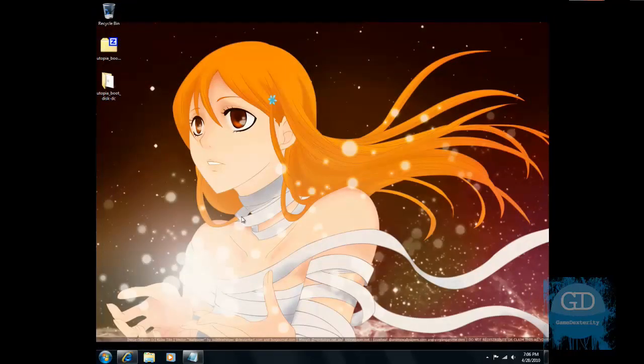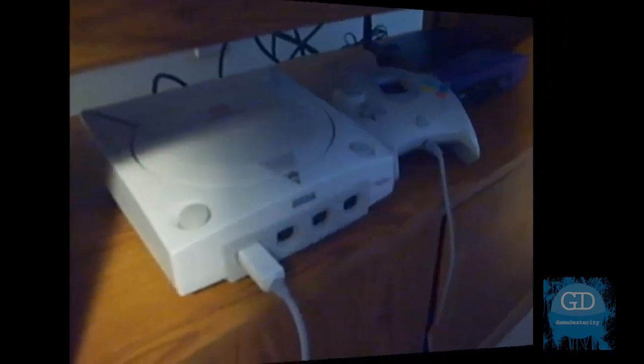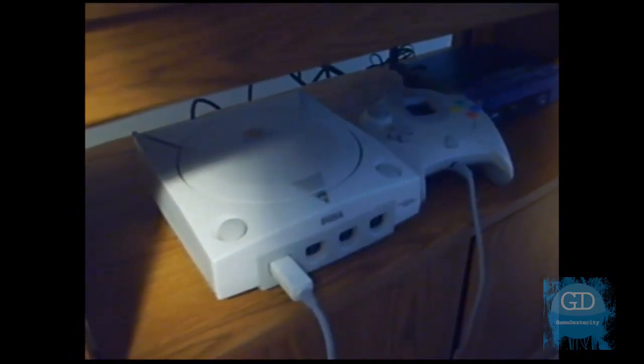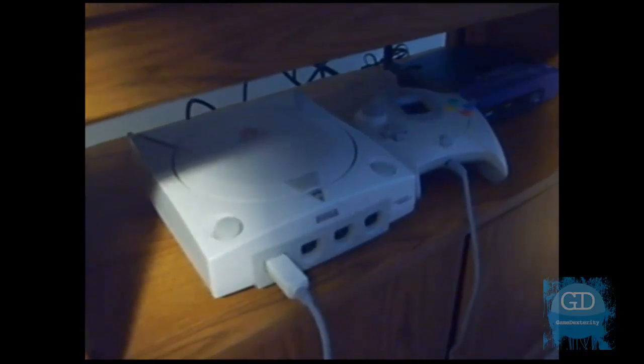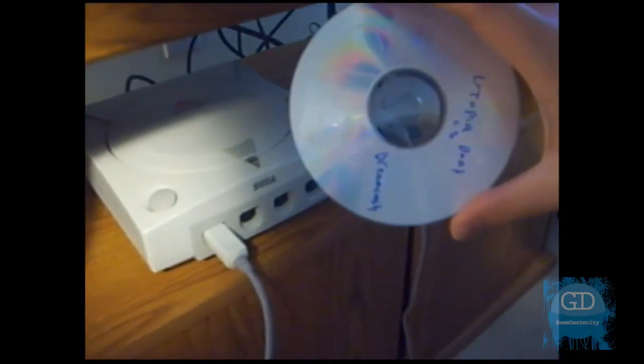With that said, let's jump straight into the other video. In this part, I'm going to show you real-life proof of using the two different methods of playing backed-up games on your Dreamcast. The first method: I'm going to show you the art of using the Utopia Disk, which is a boot disk you can download and burn to a regular CDR, and then use it to load games that are not self-bootable. Without the Utopia Boot Disk, a non-bootable game just shows up as an audio CD.